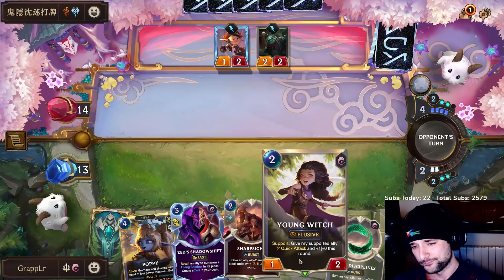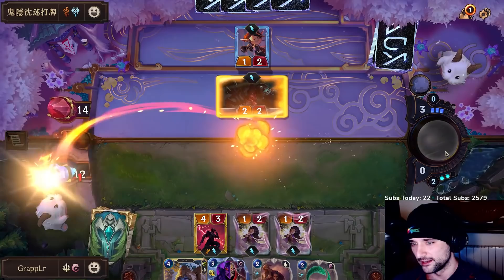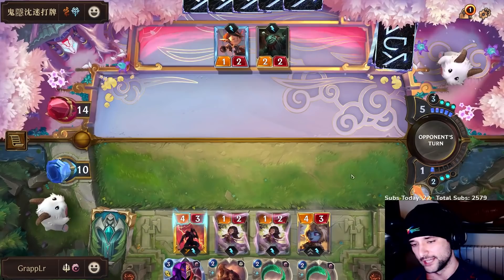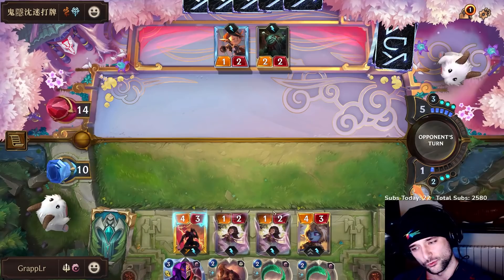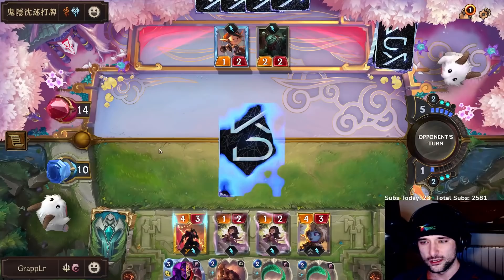There's a world where I don't play the second Young Witch. Such a weird play — he stole my rally. The rally there is actually not that good; he's pushing a little more damage but it's not great. Poppy drops — every time he's going to try to kill Poppy. I'm assuming this is going to come down and kill Poppy immediately. We have Twin Disciplines to protect her — we should be okay. We've got a very good swing — I probably buff the Young Witch since Zed is already hitting for five.